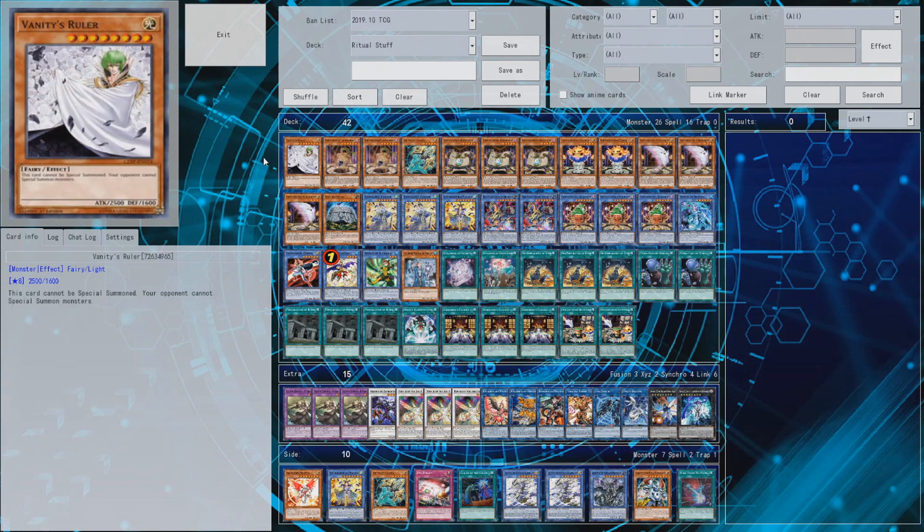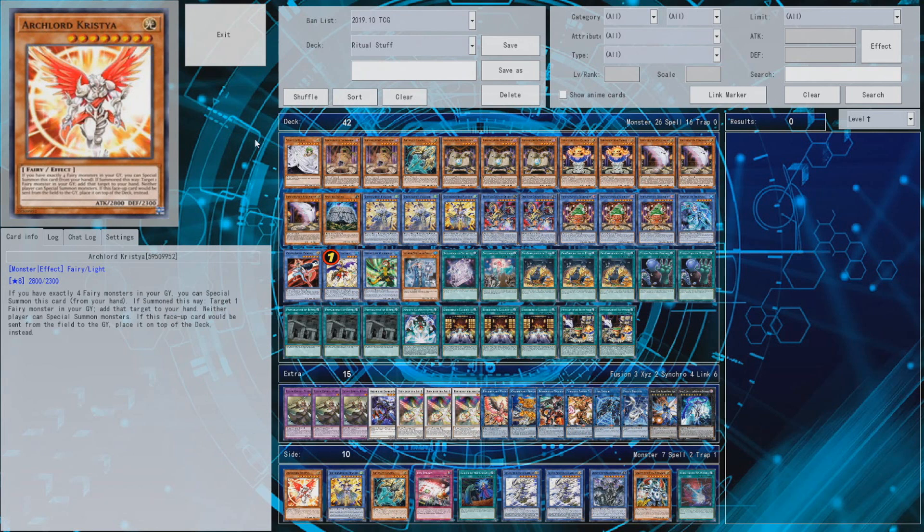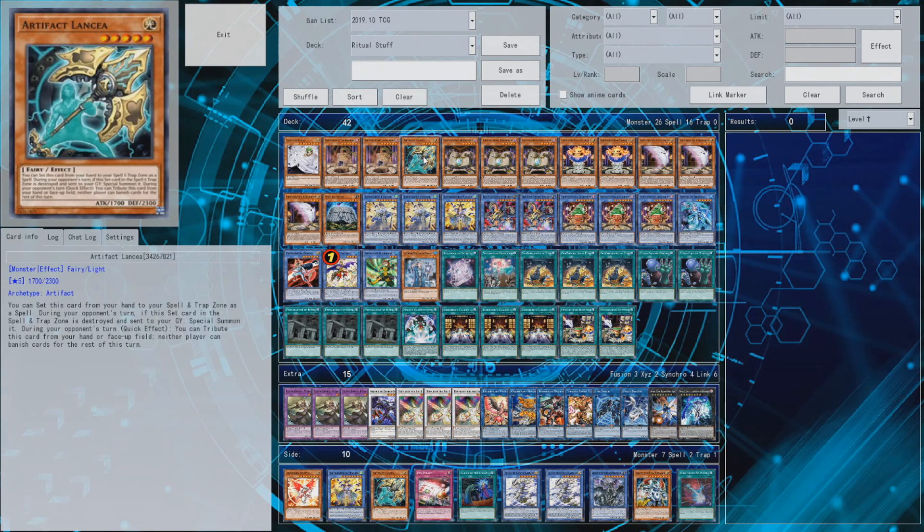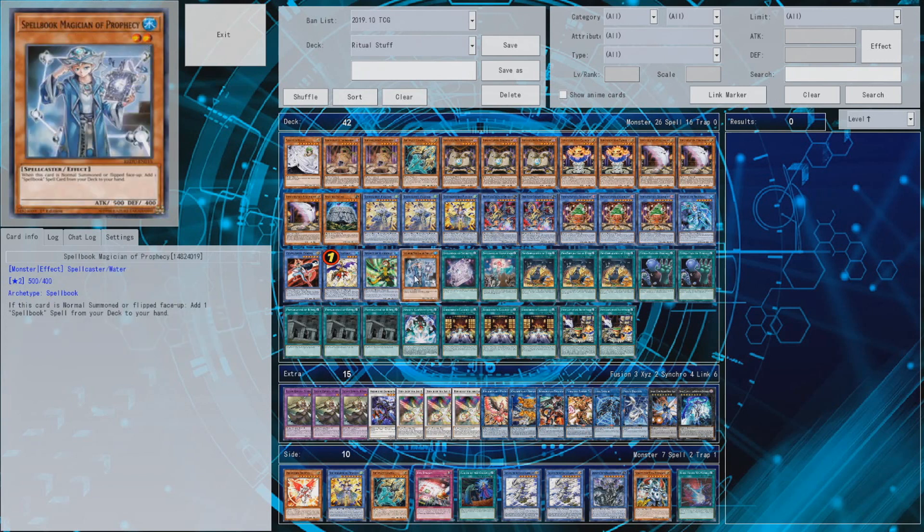Starting off with Vanity's Ruler or Artifact Lancea - whichever you have, whichever you want. There are a lot of things where either works. If your opponent probably has a counter to one of the cards, you're probably doomed anyway, so it doesn't really matter. This guy has more attack; this guy is way better for yourself. I would opt for Vanity's Ruler. Both are searchable with Benten though.